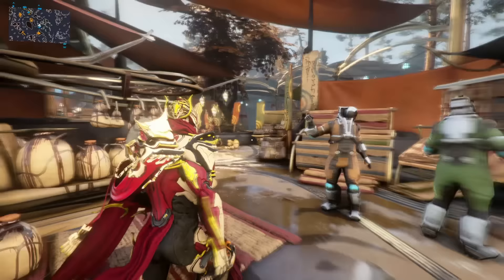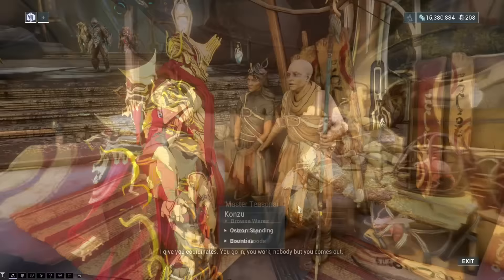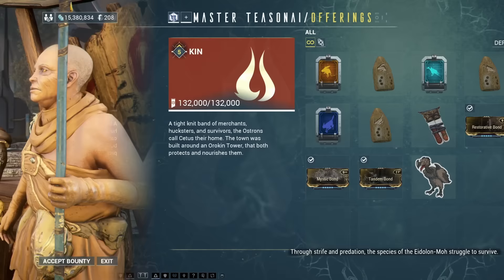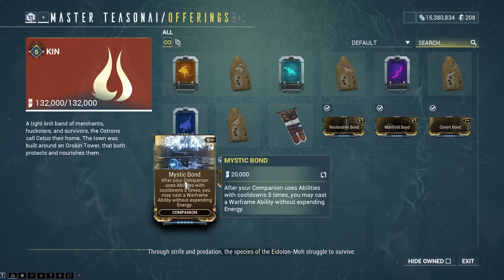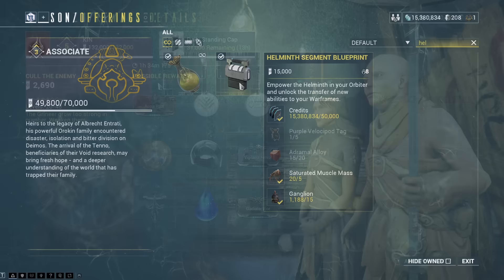Before you go into any of the open worlds, do a little bit of research on what you actually want to get out of them. Why are you going in there? Which upgrades are you farming? By making clear to yourself what you're trying to get, you will know how much time you're roughly going to put in, and then you call it quits once you have what you came for. Some personal suggestions would be the bond mods, the Helminth segment from Deimos, and a few set mods from bounties.